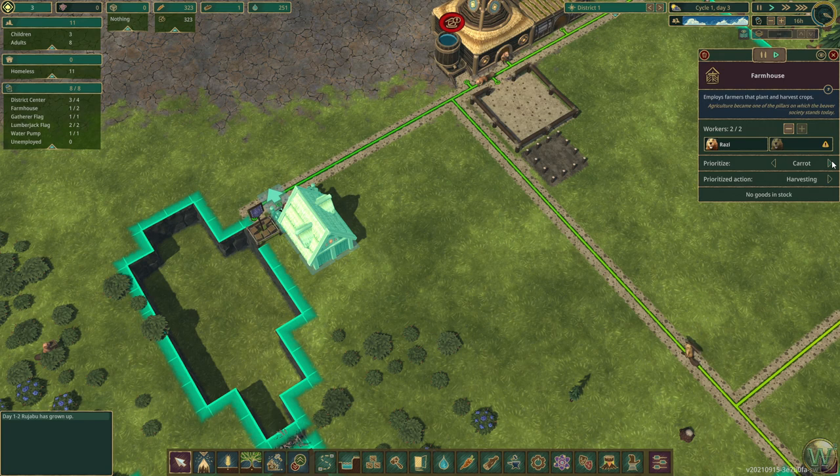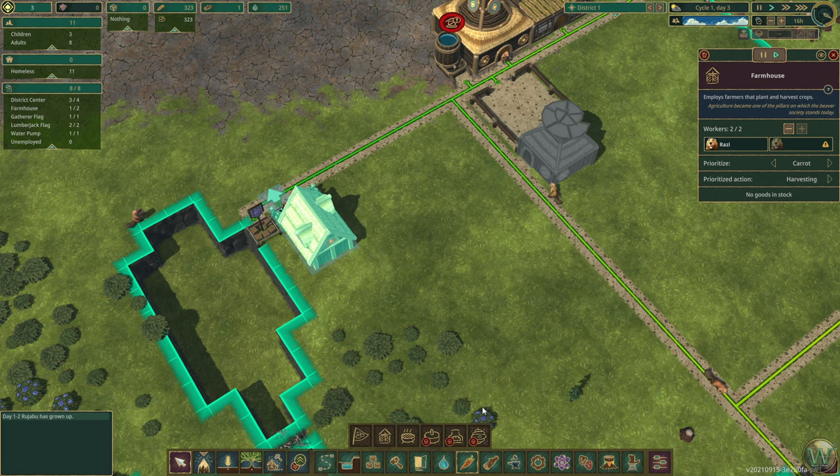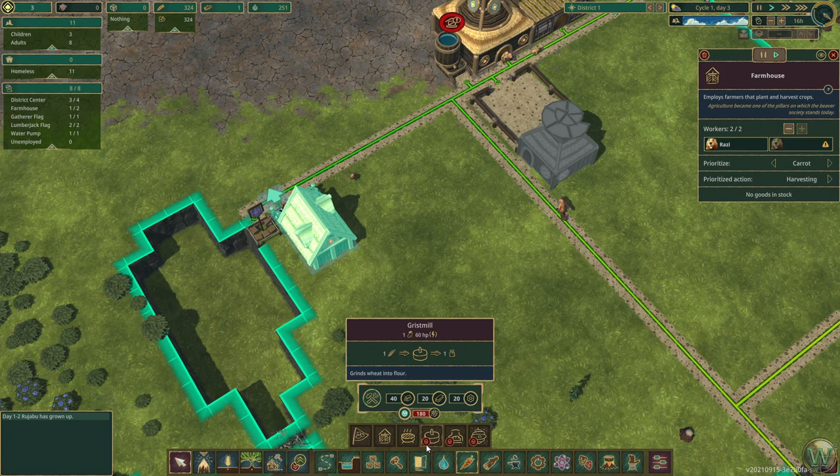Let's prioritize carrots right now, because we can't eat the potatoes until we grill them — based on the fact that there's a grill that says it grills potatoes. And we can't do anything with wheat until we have a gristmill to turn it into flour, which needs power. There's the power icon — okay, so the gristmill requires power. But the inventor does not. So the gristmill we might want to put down here near the water, because all the power structures are made with a water wheel.